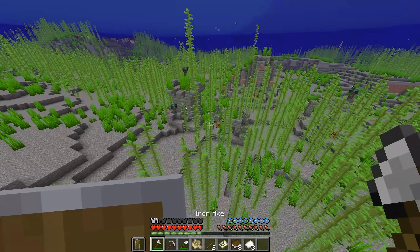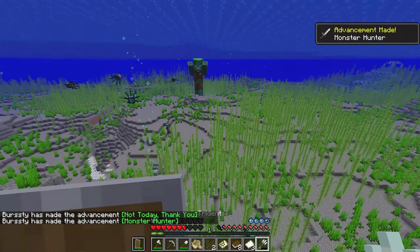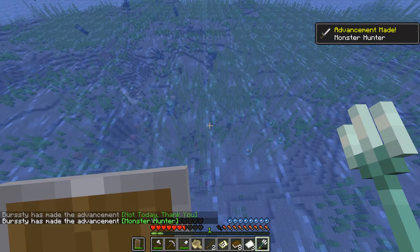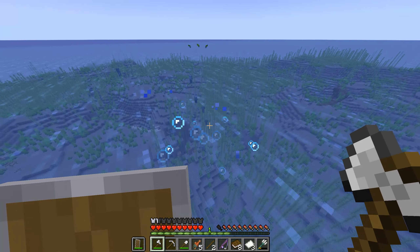Another good place for finding loot is drowned. Besides guarding chests, they also drop really cool loot. I just got a trident — further proving the power of the ocean. I got a trident on the first try. That's like a one in a hundred chance.